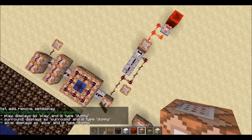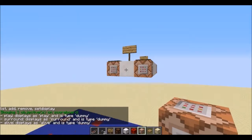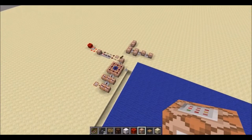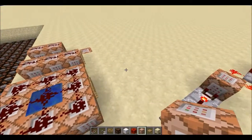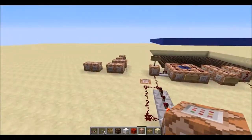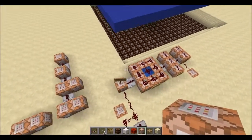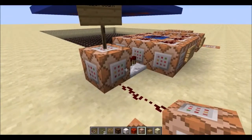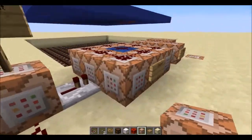The 'play' objective is just what I use to control whether or not the game is running. One command sets it to one, another sets it to zero. The other two important scores are 'surround' and 'alive.' The cycle happens in four stages. First, it resets the counter — it sets every wither skull's surround score to zero. So it says, okay, let's start counting again.